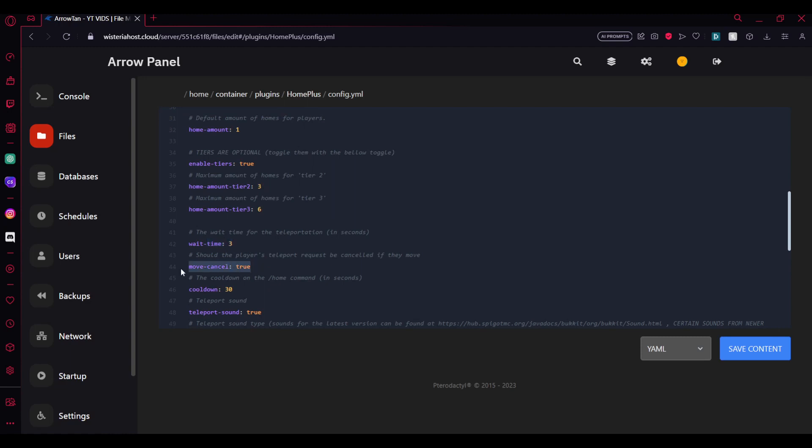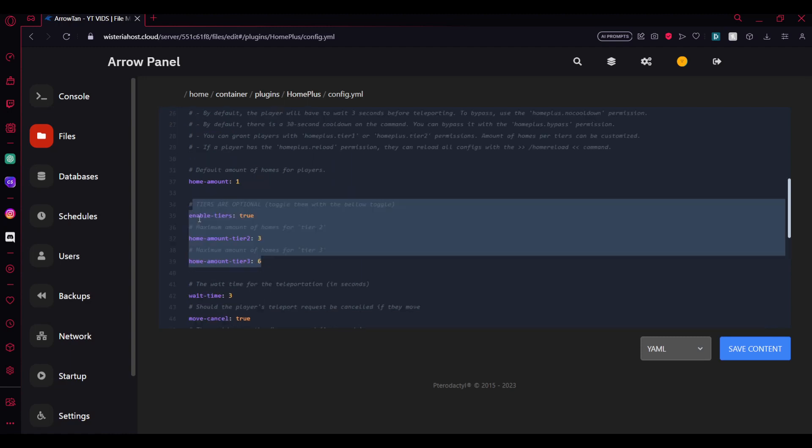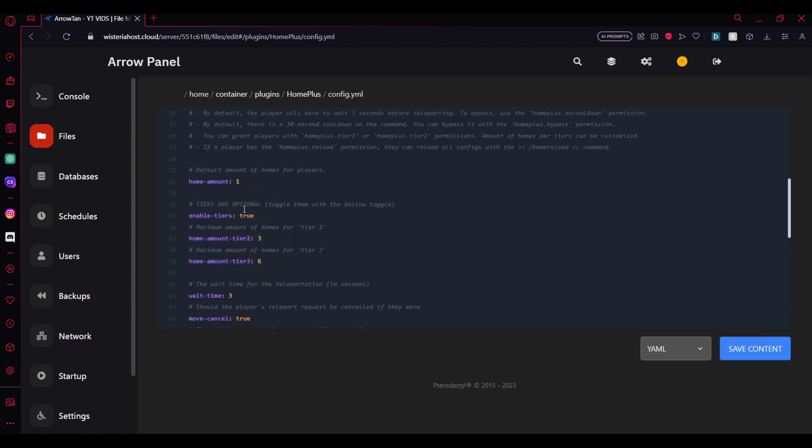You can configure a title for teleporting, a sound type, and a sound. There's the cooldown setting and move cancel — basically since I was op, teleporting was instant, but for regular players it waits 3 seconds before teleporting and cancels if you move while waiting. By default players can only set one home. With tier 2 you can set 3 homes, and with tier 3 you can set 6. If you disable tiers, it's one home for everyone unless a player has the infinite homes permission.